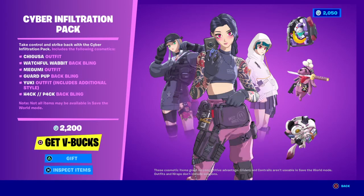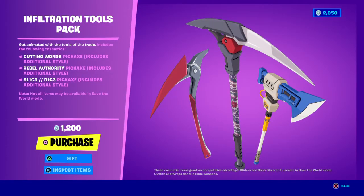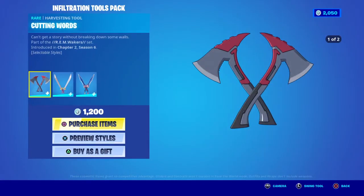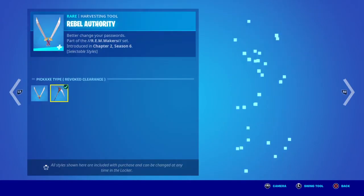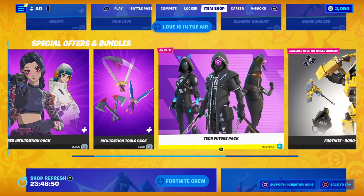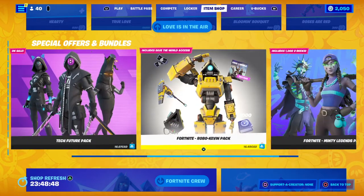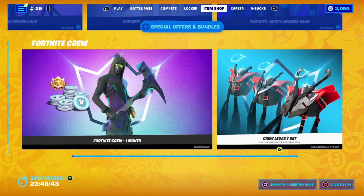For 2,200 V-Bucks, you got the Infiltration Tools Pack — all of them come into a dual or one huge pickaxe, so that's kind of nice. And then you got the Tech Future Pack, the Rebel Cam Pack, the Fortnite Mate 2 Legends Pack, and you got the Crew Pack down here, and then the Crew Legacy Set.